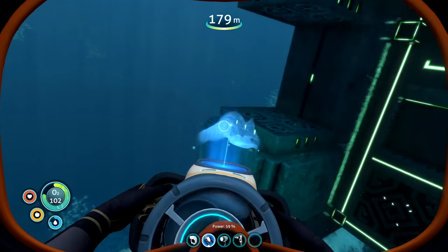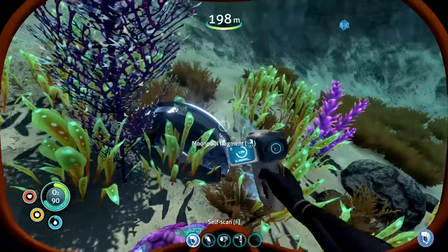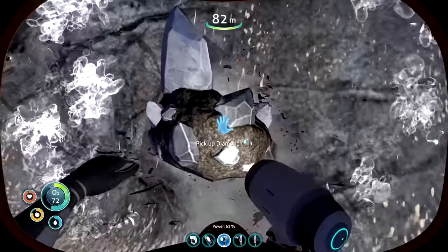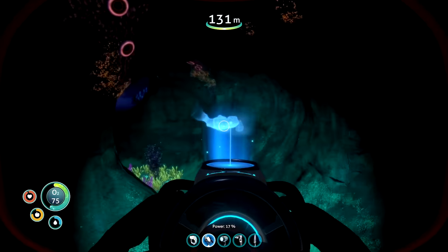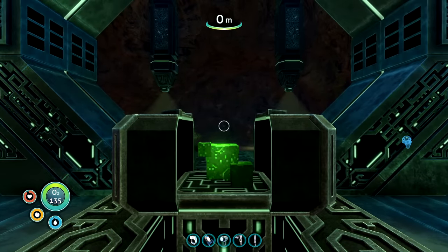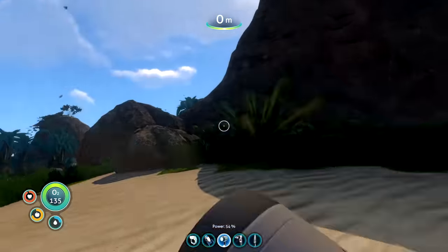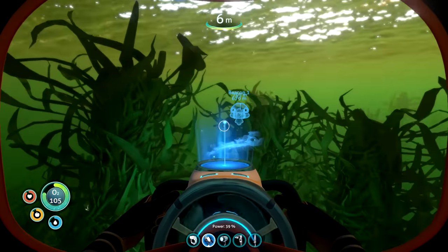I didn't find any diamonds, but I found a moon pool fragment, which is very good for the future. My chat advised me to go inside the mountain to find diamonds, and it paid off. We also found another alien arc - if you put one of those magic cubes in it, it creates a little cool warp gate. I went through and was on another island almost 2,000 meters away from my original base. Instead of exploring, I went back to base because I had no room in my inventory.